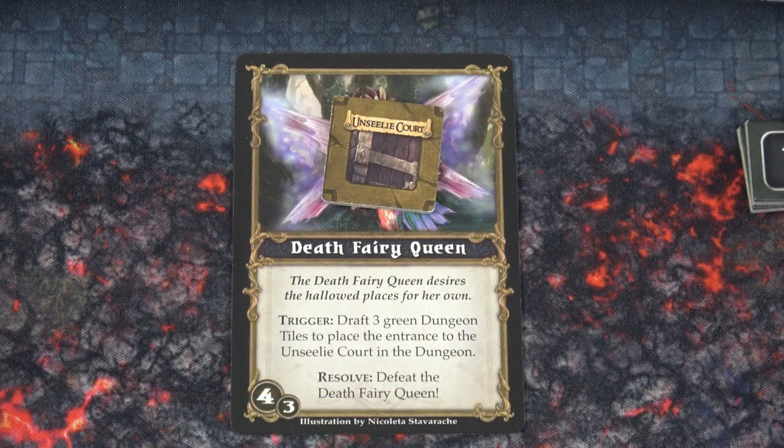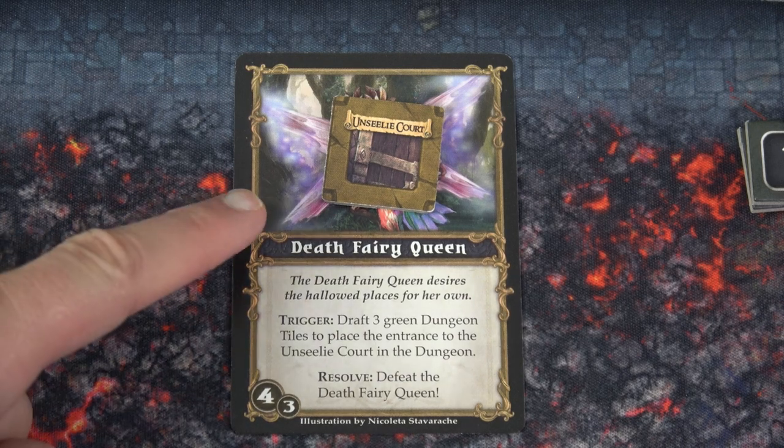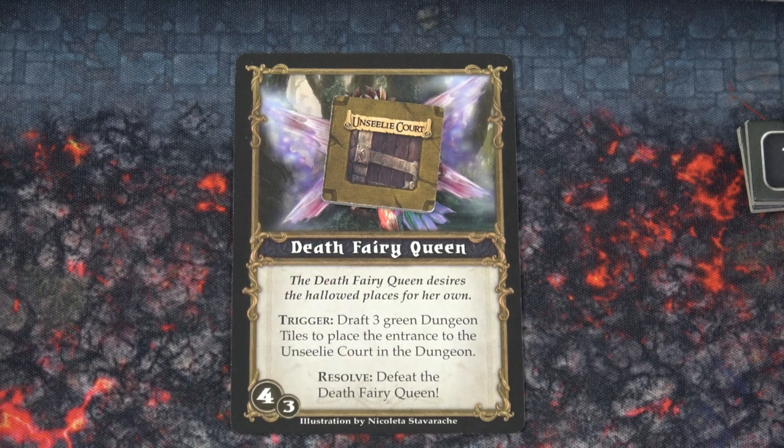And finally, our big enemy — the Death Fairy Queen. The Death Fairy Queen desires the hallowed places for her own draft. Draft three green dungeon tiles to place the entrance of her dungeon, called the Unseelie Court, out on the board. Then we have to defeat her and we'd gain four campaign tokens.